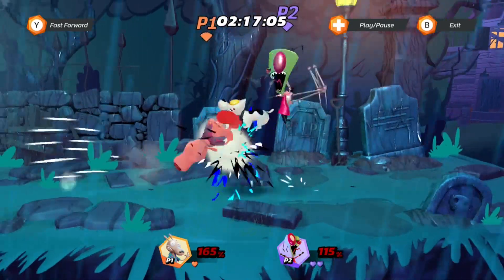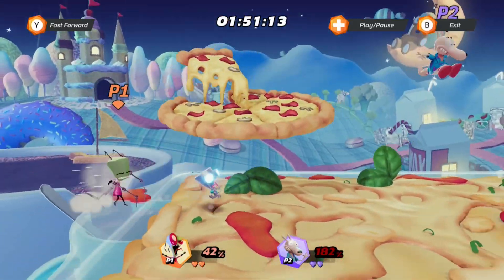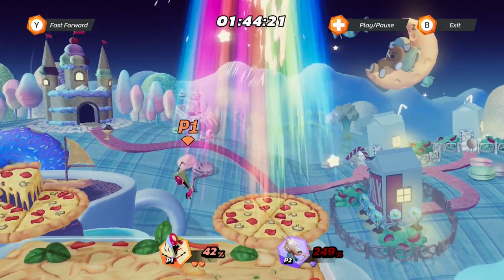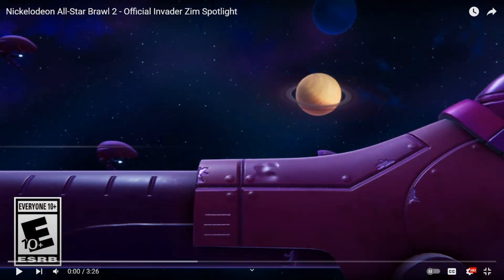What they did with GUR was very interesting, where you could call GUR, and then you could press the neutral special button again to get GUR to stop, or you could press a light attack for GUR to jump. That's all very neat, and I'm wondering how they built upon it in Nickelodeon All-Star Brawl 2. So let's take a peek.